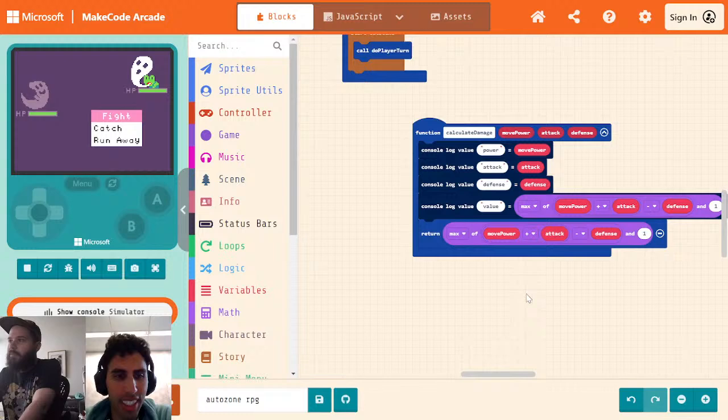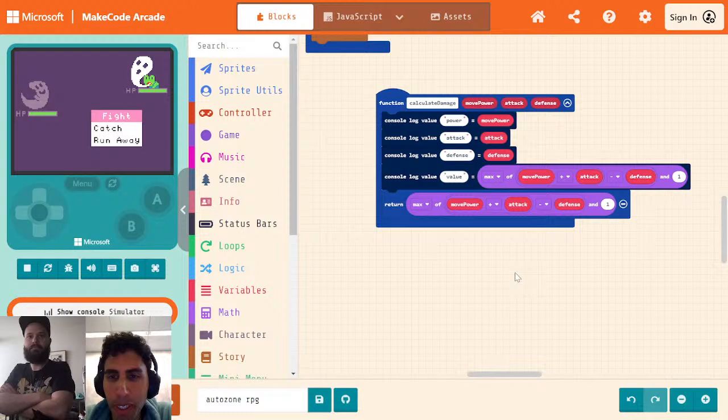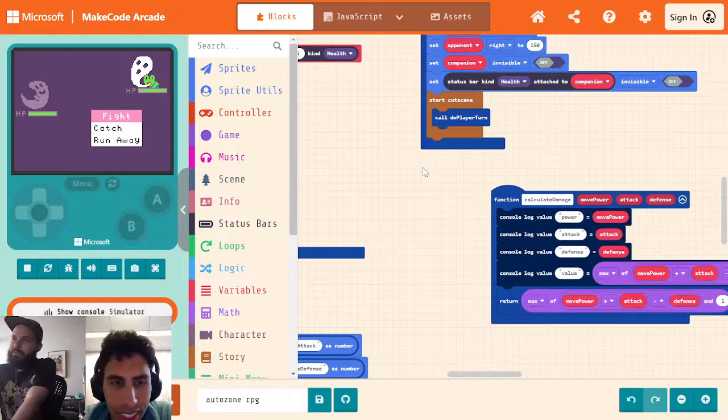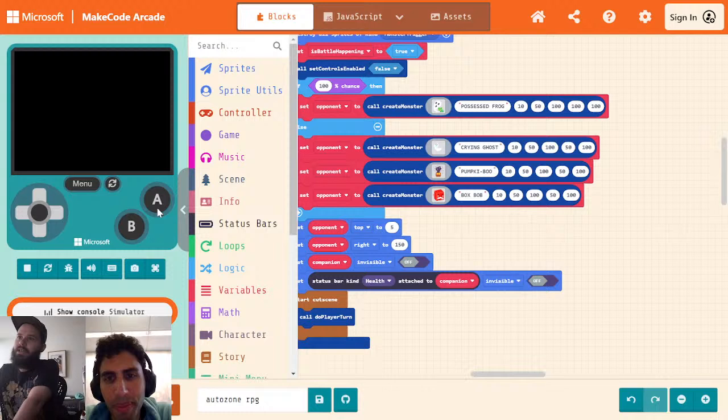Let's figure out a new way to calculate this damage. I don't have any ideas off the top of my head. Do you have anything, Lucas? Can we just give them a bunch more health up to the stats that are not as great? I mean, it certainly would work, but it's maybe not the most elegant way to do it. Let's go ahead to our health right now. We'll up this to 100.